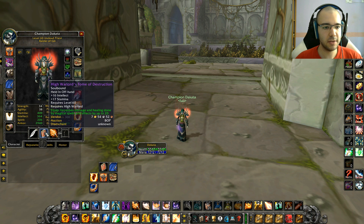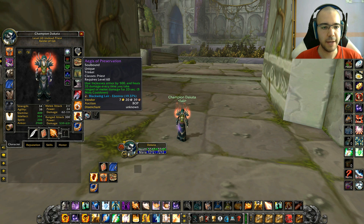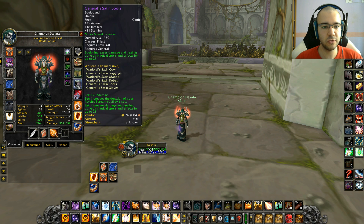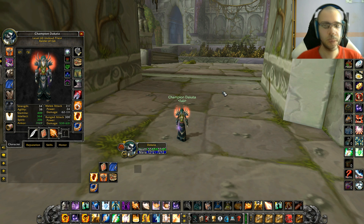Here is the spell blade and my HP is at about 5500 unbuffed and mana is 7200 unbuffed with 432 spell damage. This is the set, these are the items I am using for farming Diremal East.